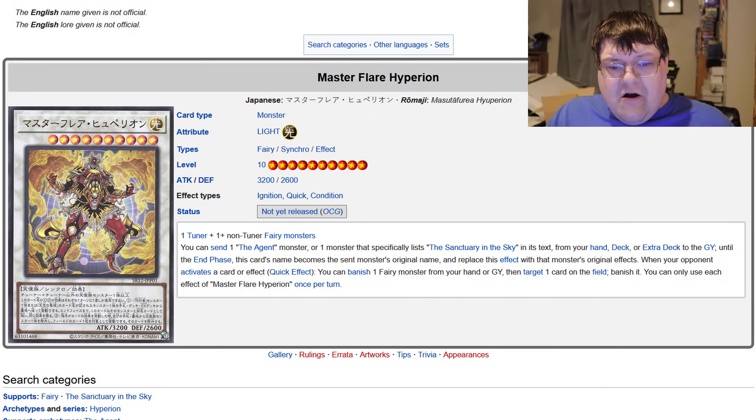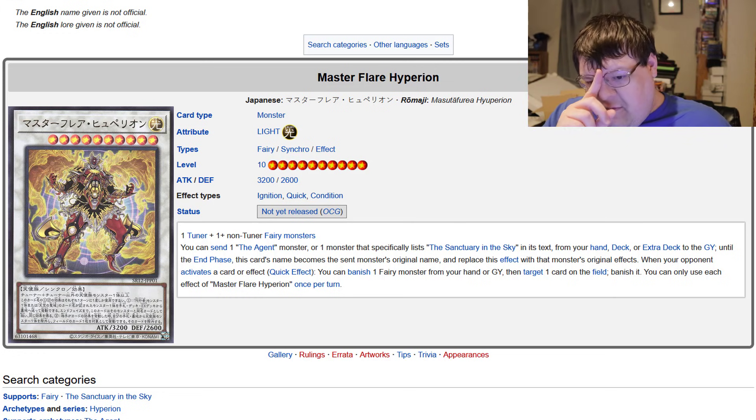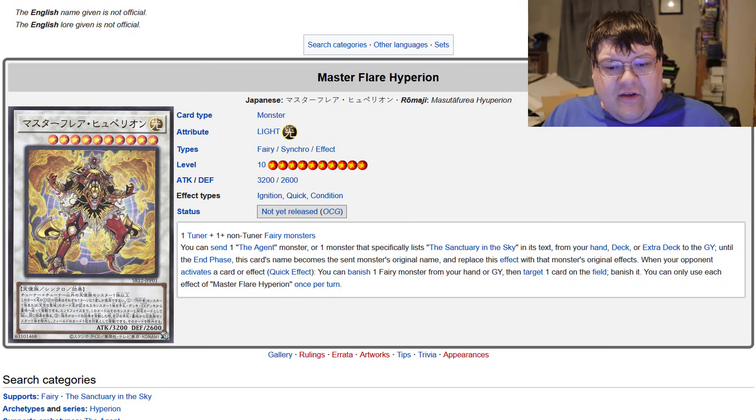Our bigger guy is Master Flare Hyperion — one non-tuner plus one non-tuner fairy monster to make it on a Level 10 body. The other synchro plus Venus and a Shine Ball would get you there. You can send one The Agent monster or one monster that specifically lists Sanctuary in the Sky from your hand, deck, or extra deck to the graveyard. Until the end of the turn, this card's name becomes the sent monster's name and replaces its effects with that monster's original effects — so any piece you need from your deck or extra deck, this card becomes. As a quick effect, when your opponent activates a card effect, you can banish one fairy monster from your hand or graveyard, target one card on the field, and banish it. Unfortunately, it doesn't negate — but for a Level 10 with 3200 ATK offering that interruption, it's not horrible. Most card effects in modern Yu-Gi-Oh do need the negate clause, but the replacement effect is what really makes this card shine.